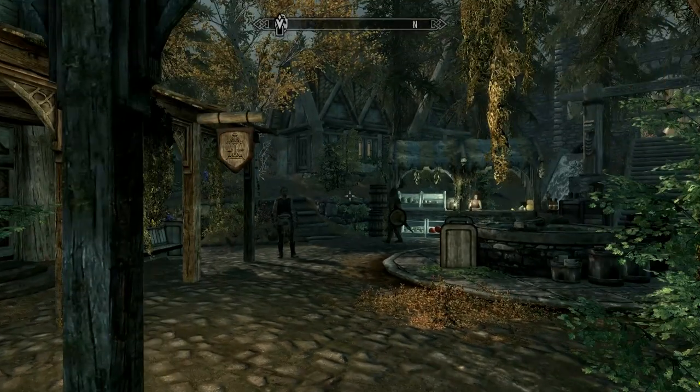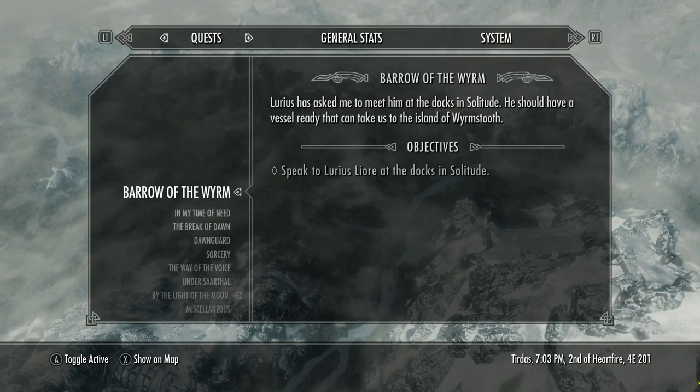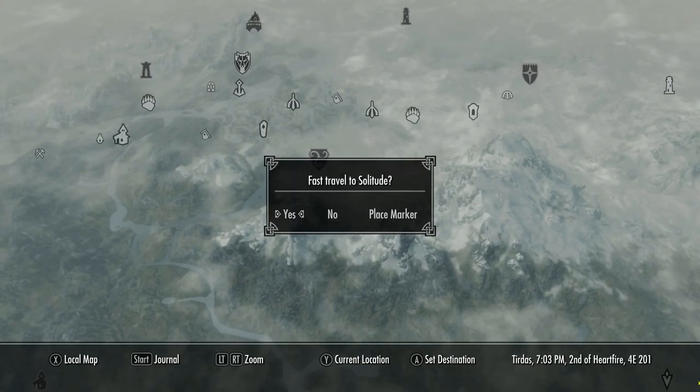Next episode, we'll go and meet him at the docks. Where's Solitude? It's way up to the north — there's Solitude. Let's go fast travel to Solitude. We'll go to the docks next episode, talk to him, and set off to Wormstooth. It's its own island — that's really cool, really neat. It'll be totally user-made — a user-made island. Sweet.